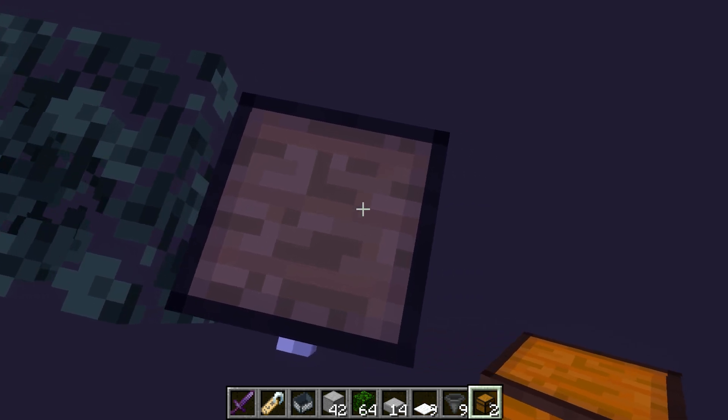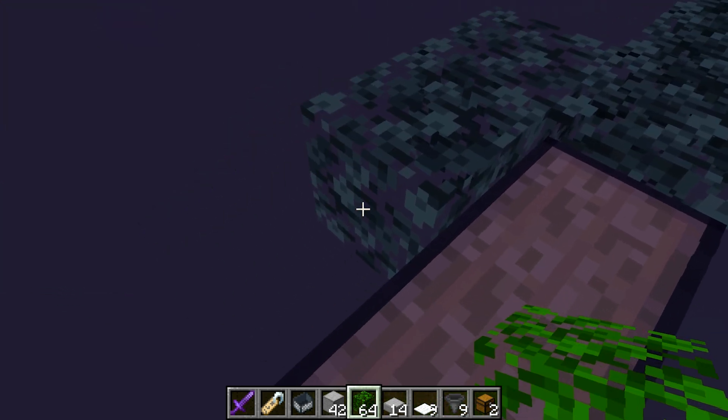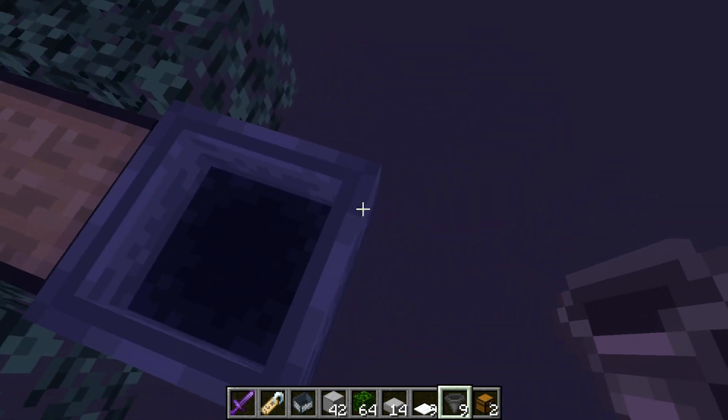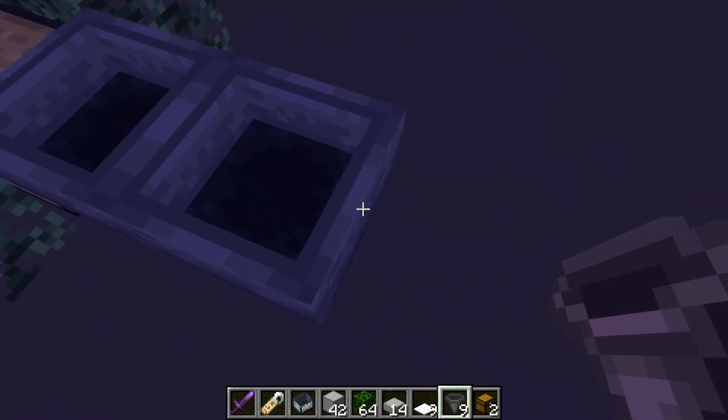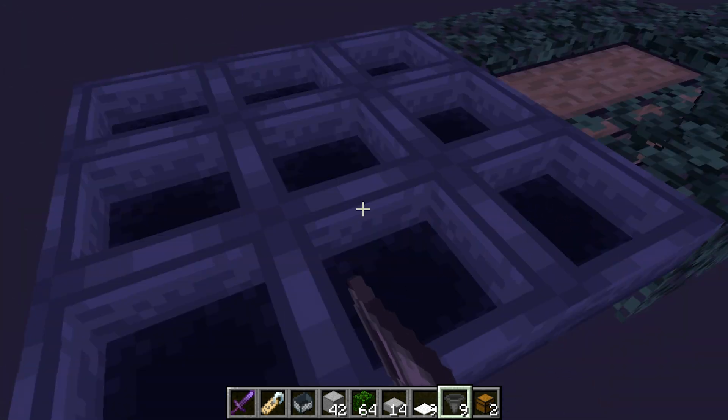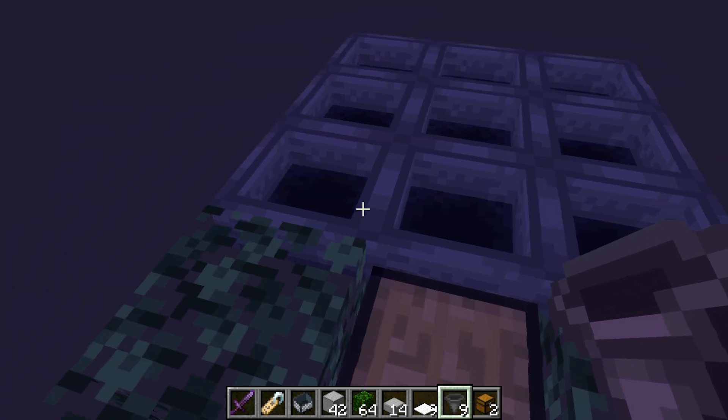Once you're done with that, grab your chest and place two like so. With your leaf blocks, go around here and make a safe platform so we can move around easily. Then place a hopper going into the chest, then place two more behind that one. Finally, place one more on each side of each hopper so you end up with a three by three of hoppers.